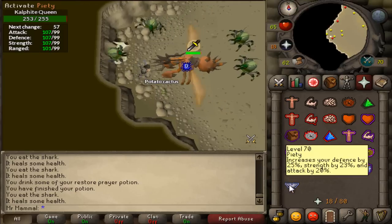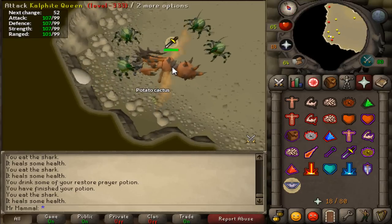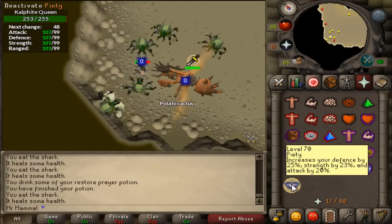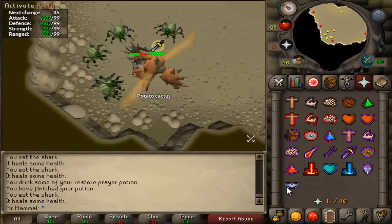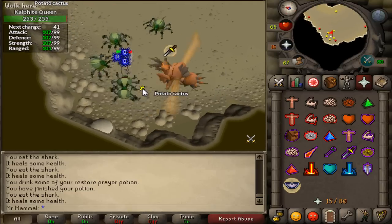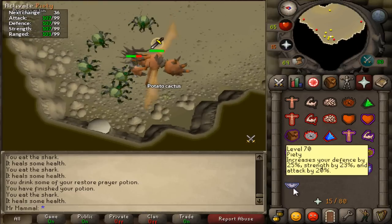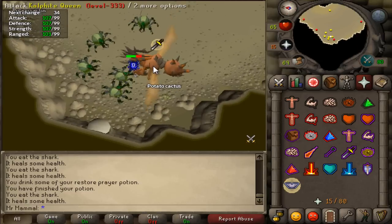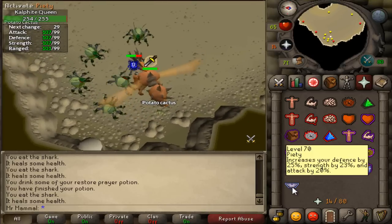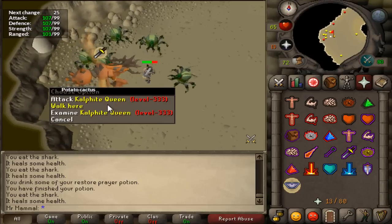You can kill the Calphite Queen without taking any damage using this method. You will have to use some food while luring it into position, and it is pretty inconsistent — it can be very difficult to get the minions to actually spawn and surround it. But once you get it set up, you can easily get a kill without using any food. This method is slower, but there is a Calphite Queen safe spot if you can get it set up properly.